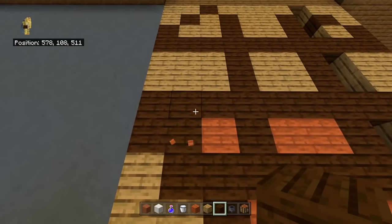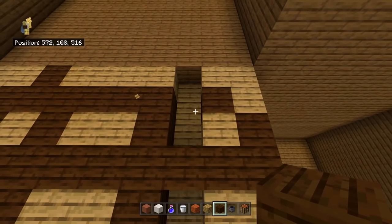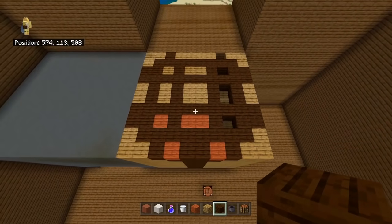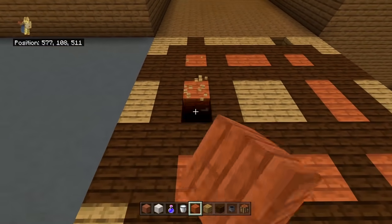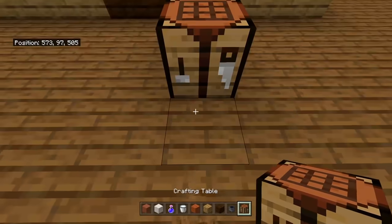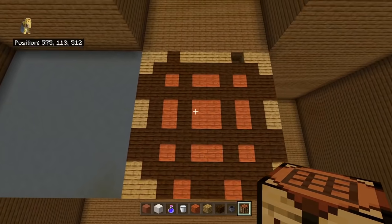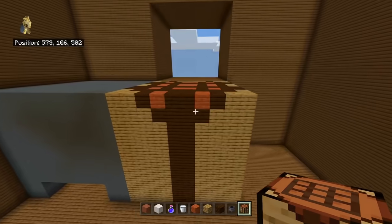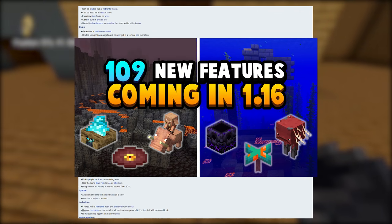So to recap, in 1.17 you can likely expect the fletching table revamp they planned, the mountain generation change with jagged cliffs, snow-capped peaks, and climactic views, goats, and snowier snow — all things expected in the next big Minecraft update that 1.16 has not delivered on. That said, 1.16 still has a huge number of features. This is one of the biggest major updates we've had in a while — taking on the Nether just meant they had to put a lot of things on the sidelines. Fun fact: I made a video showing off all 109 features.